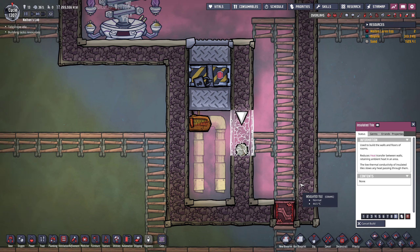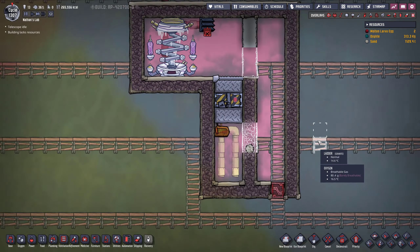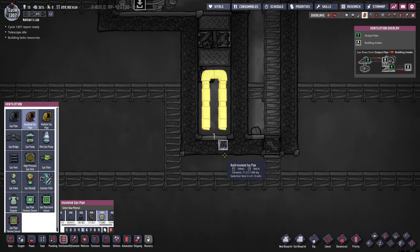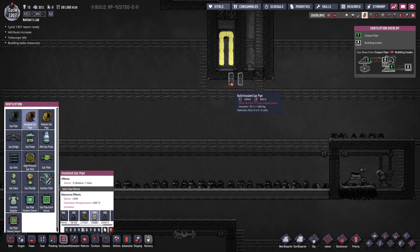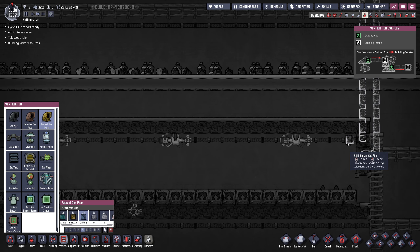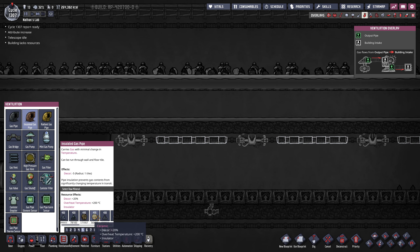Everything is set up, except I used an atmo sensor for some reason, but I need a temperature sensor. This first temperature sensor I'm going to set to below 30 degrees, and now we should be able to combine this. At the moment, we're going to take it apart again just until we have this filled up with hydrogen. Come on, polluted oxygen — you want to get out there? There's this floating piece of oxygen that's going to bother us. Just a bit more. I don't want to waste too much hydrogen. At the moment we're already good — maybe I can cut it now and most of the hydrogen is going to remain in there.